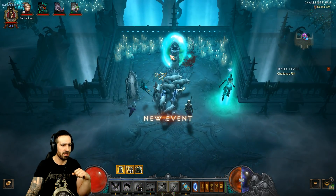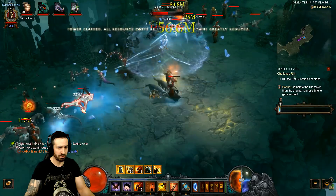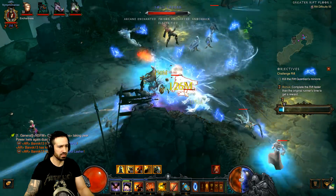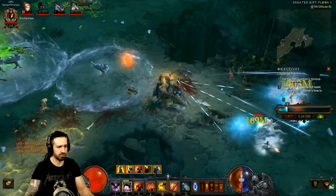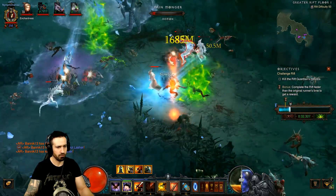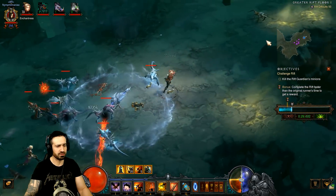We're in — cast a couple of sentries, take out some trash, then hightail it up to grab the pylon. With maximum resource you can't waste hatred, so focus on the two nearby elite packs. Backtrack just a little to avoid explosions, get more sentries on the floor, and take out both elite packs very quickly. Keep in mind that pylon is right there at the start — vault straight to it. As you can see, as soon as we use Cluster Arrow our hatred is just gone, so it's very annoying.